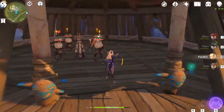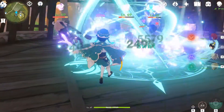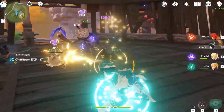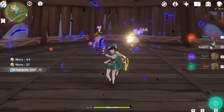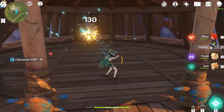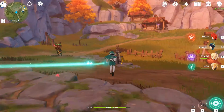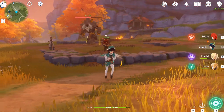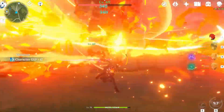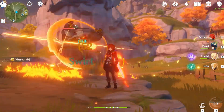Here I demonstrate Venti's skill, Skyward Sonnet, spreading Electro around enemies and dealing damage. You can also see his combo attack. In this clip, I demonstrate his burst, Wind's Grand Ode, spreading fire around a large elite enemy and holding it in place — notice how much CC this causes even on larger enemies.